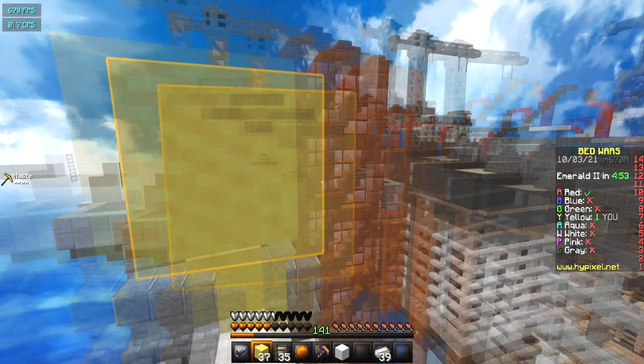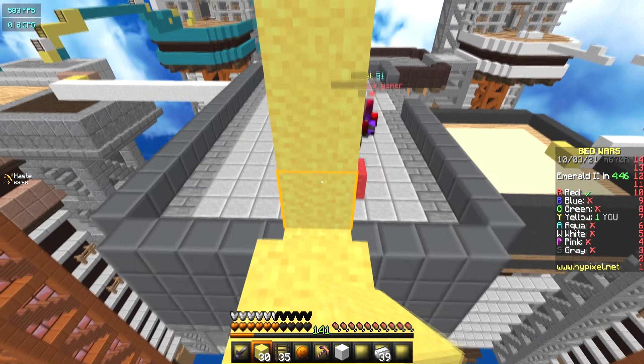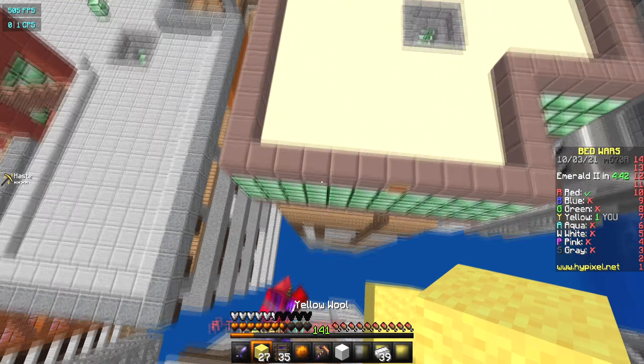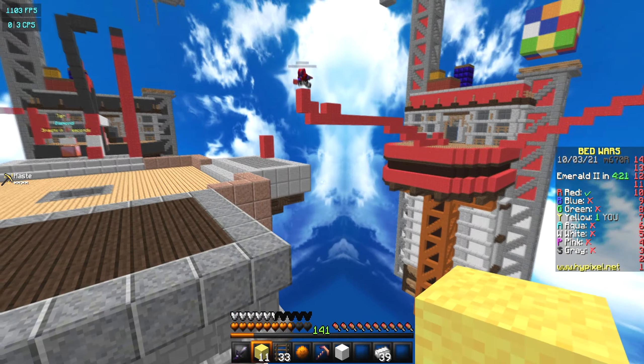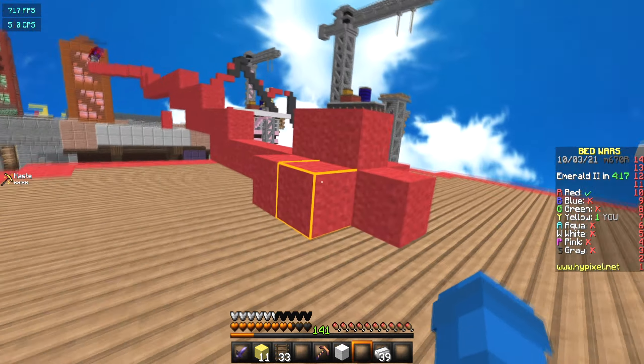I might be dead actually. No, no — I need to get to his base. I have an ender pearl. Wait, I'm gonna finesse him. I just broke your ankles. We're good. I have a good idea — I'm gonna pretend that I'm gonna walk to his base, go up the bridge, and then pearl to his base instead.